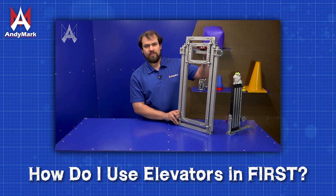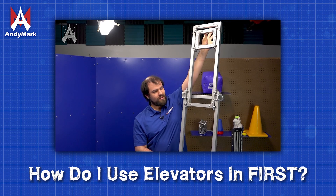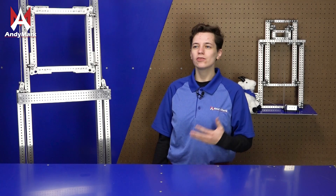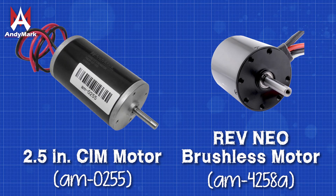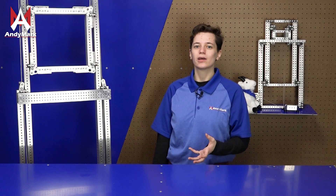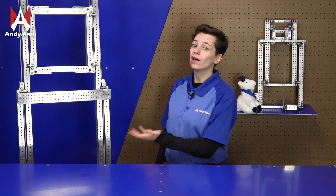If you want more information about rigging an elevator, check out our video 'How do I use elevators in FIRST.' Once you have your elevator rigged, you need to choose a motor to power it. These workhorse motors include your SIM, NEO, NEO Vortex, or a Kraken. Your gearbox is usually rigged for torque because you want to be able to lift heavy things, including the elevator itself, a game piece, a carriage, and an intake — which is a lot of weight.